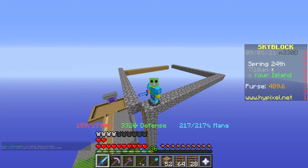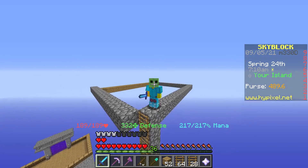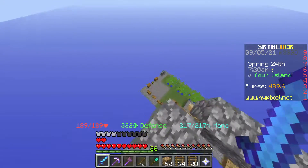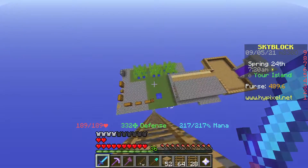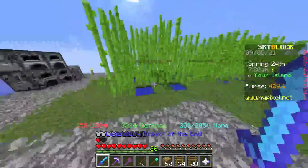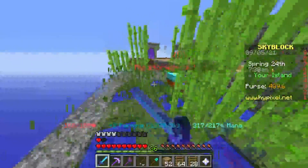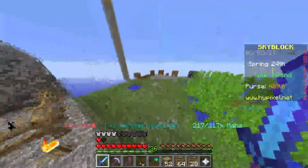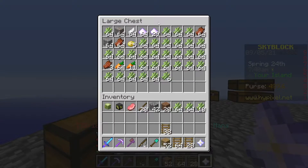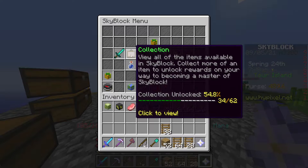What's up YouTube, today we're going to be showing you how to get speedster armor in Skyblock. Speedster armor is armor that gets you super fast and it takes a whole lot of sugarcane. I don't have it yet but I know how to get it — it takes so much sugarcane and I already have this too.